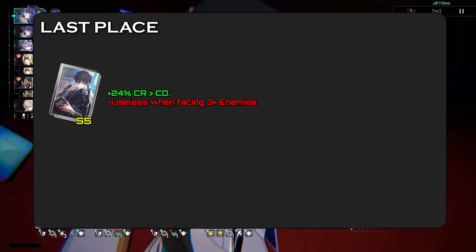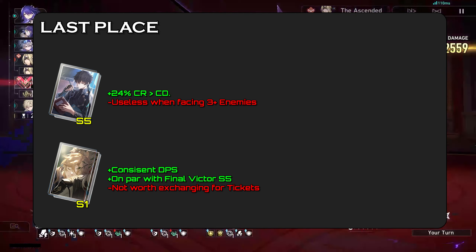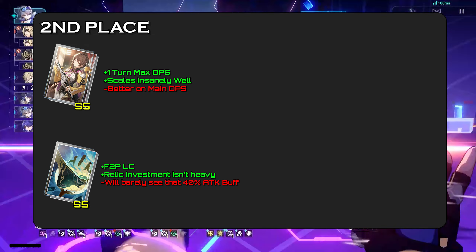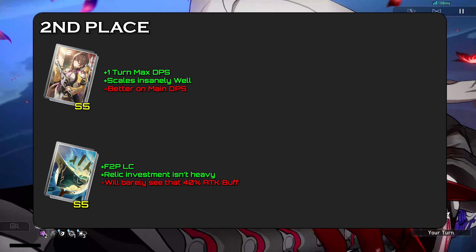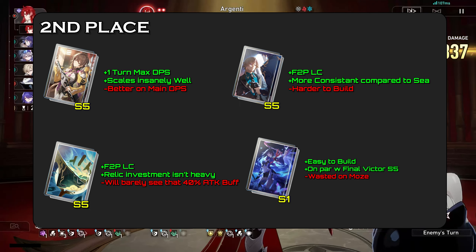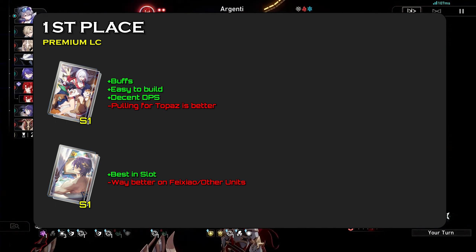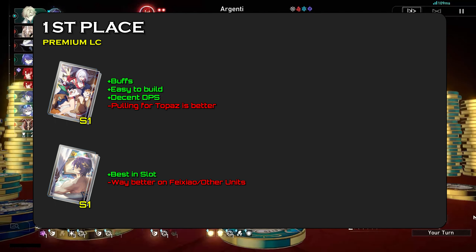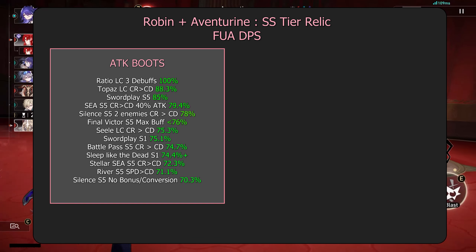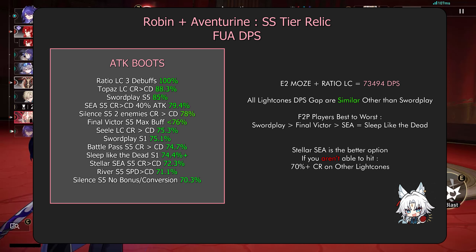Moving on to his light cones. Last place: Silence is only good if you are facing only two enemies, allowing you to build 24% less crit rate. Sleep Like the Dead is decent but there are better options. Second place: Swordplay has the highest DPS output at S5 with zero downsides due to Moze's FUA attack count. Stellar Sea is good, but Fei Xiao or your main DPS unit will steal the kill, so you'll pretty much never see that 40% bonus attack buff. Final Victor is better than Stellar Sea if you're able to hit 70% crit rate. Sealike Cone isn't that good due to Moze not needing much speed. First place: Topaz's light cone if you have it without Topaz. Ratio Light Cone has the highest DPS output, and it would be even better if you're running Aventurine with Trend Light Cone. Here are the DPS calculations. For F2P players, Swordplay is insanely good, but it's better to slap it on Fei Xiao or another DPS instead. If you're able to hit 70% crit rate with Final Victor, it will be better than Stellar Sea; if not, it would be the other way around.